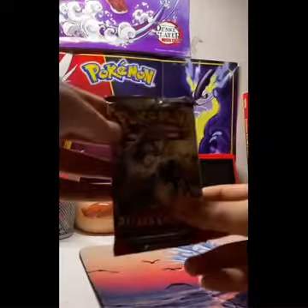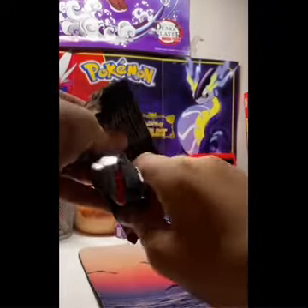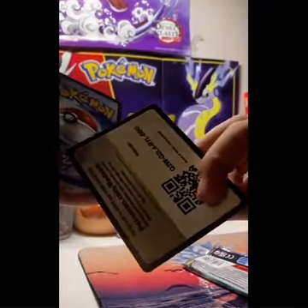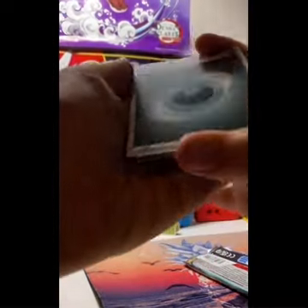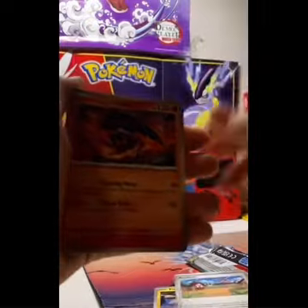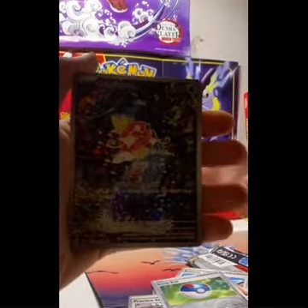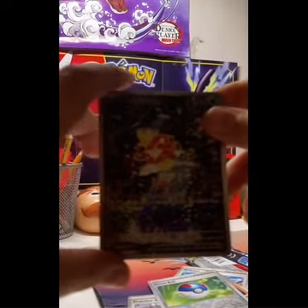Now let's get into the Paldea Evolved pack. I already kind of opened it because I wasn't sure how to open it. There's also a code card — one for the back to the front. Let's see what we got. Yep, going through here... we got a Persim Berry, a Great Ball, and it looks like the rares might be better here. It's a sick Magikarp card — and we got the rare! Yo, it's actually sick.